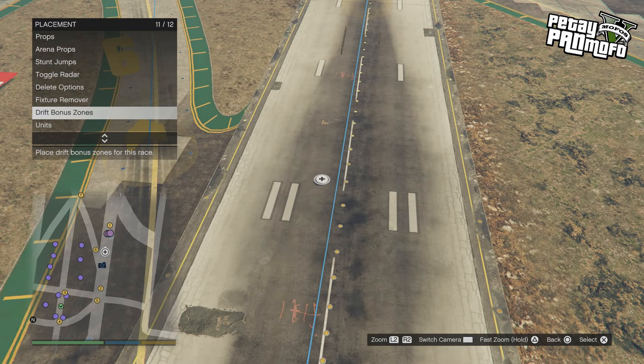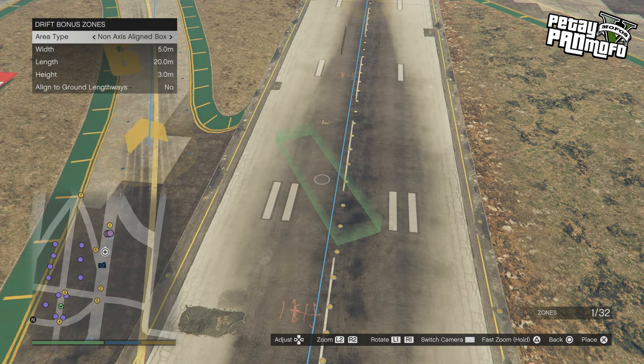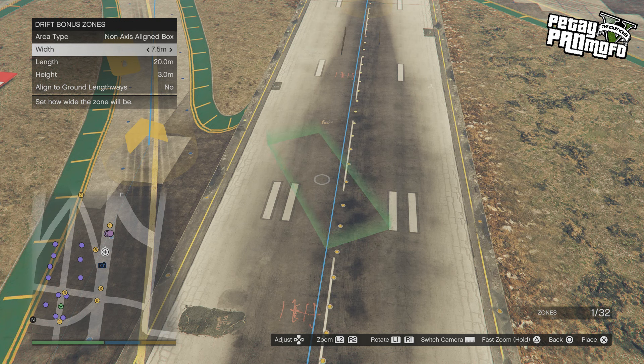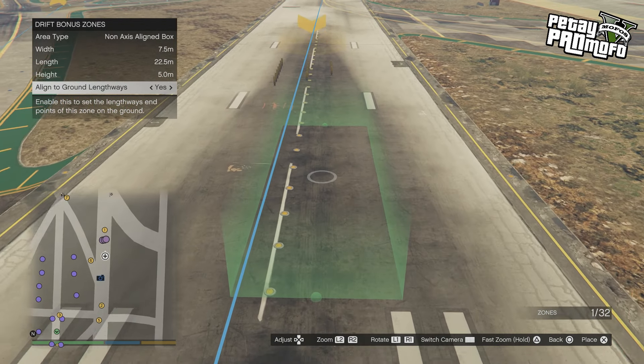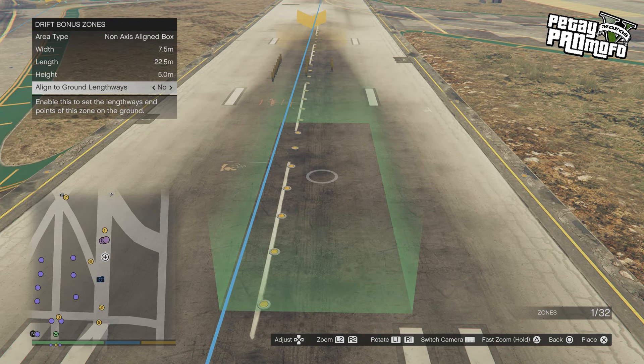For drift race, you now have the point system enabled in drift races — I don't know why this wasn't an option from the start. And you can have a drift bonus zone where you get bonus points for your drifts. You can have this as a box or a circle, and you can change the width, length and height of the box. And then you've got a line to ground lengthways, which I have no idea what it does apart from put little round circles at the ends.